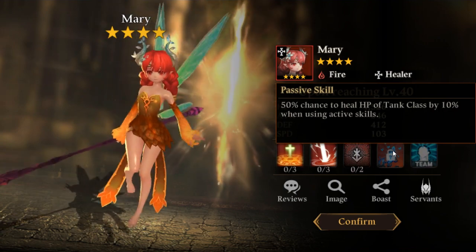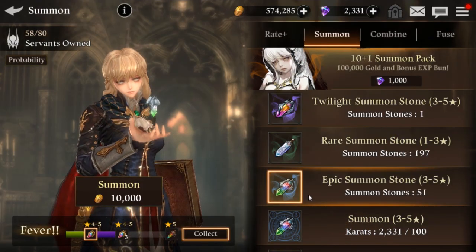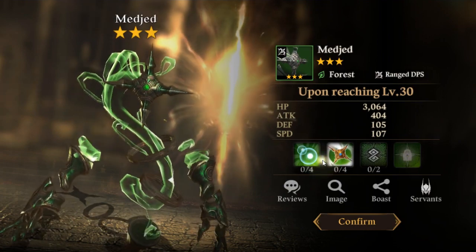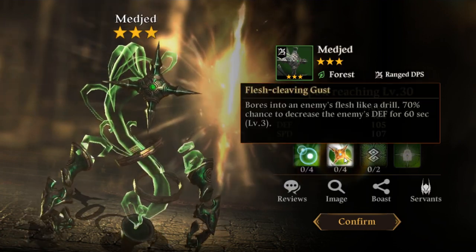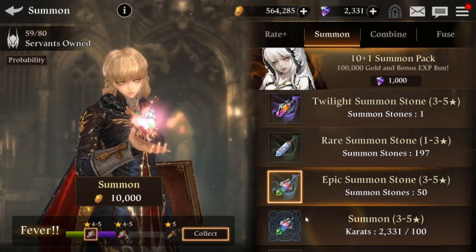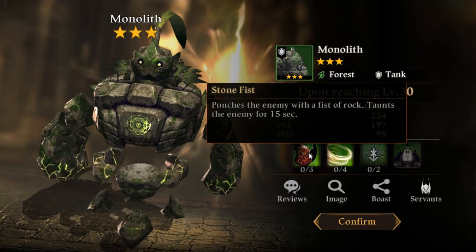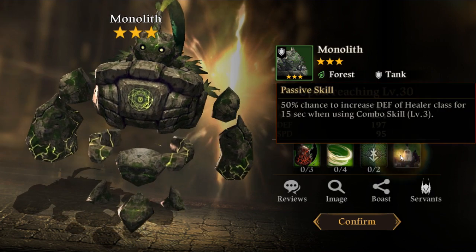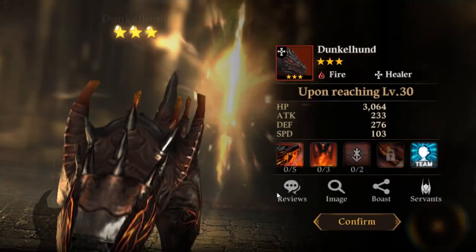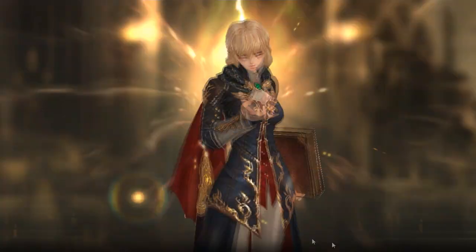Chance to heal the tank by 10% when activating a skill — that's actually not bad. And defense down, defense down again — crit chance. You gotta see what I mean about there being so many defense-downs. There needs to be a few characters changed from defense-down because there's so many characters that can just cast a full maximum defense-down. We got a squirrel again.